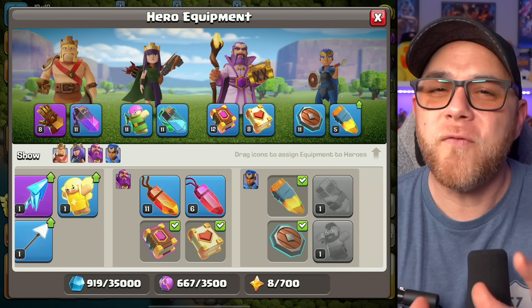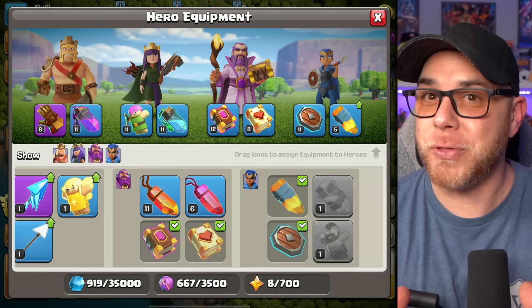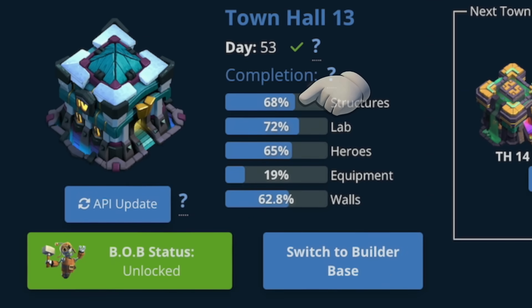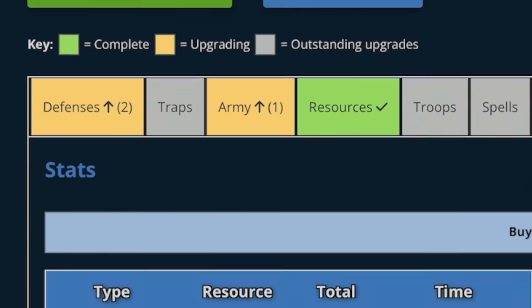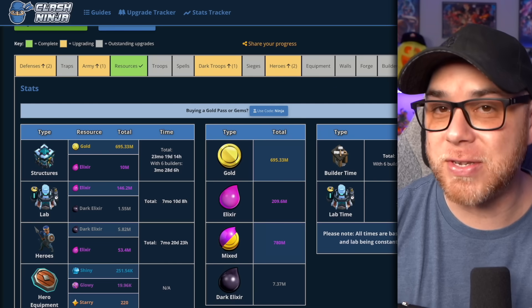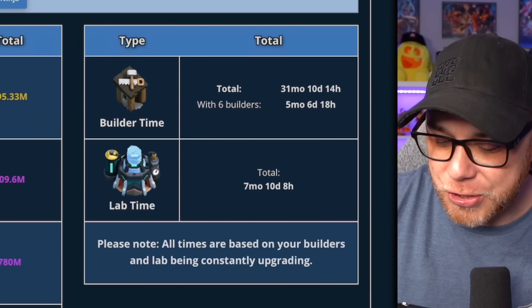Let me know down in the comments what you're focusing your efforts on upgrading when it comes to hero equipment — we might build a video around it if you come up with a really good argument. For those wondering how much time is left until we fully max out Town Hall 13 as of today, after day 53, our completion status looks like this: 68% structures, 72% laboratory, 65% on the heroes, 19% on hero equipment — that's going to take a long time to max out. 62.8% on the walls. If we keep builders actively upgrading and our laboratory consistently upgrading troops, spells, and siege machines, we have five months, six days, and 18 hours on the structures, and seven months, 10 days, and eight hours left in the lab.